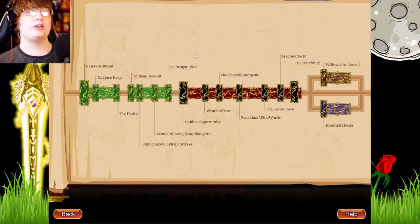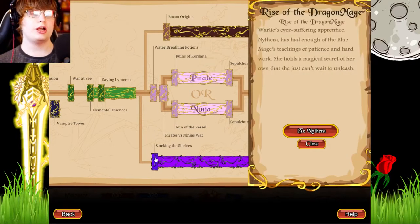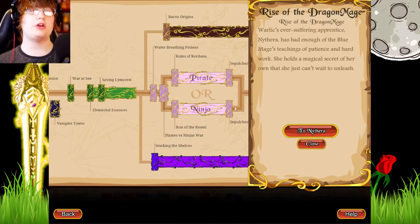I had a thought last time about which saga we're gonna do next. I've decided we're going to be doing 'Stocking the Shelves.' I will say this right now: this is optional, so if you guys are watching this as a walkthrough, just know that you do not have to do this. It's a pretty good quest line, so you might as well.